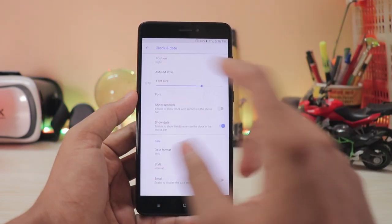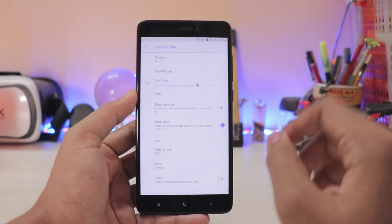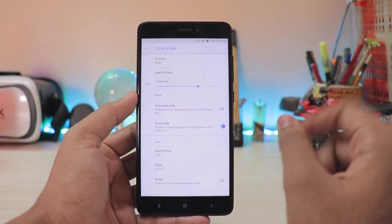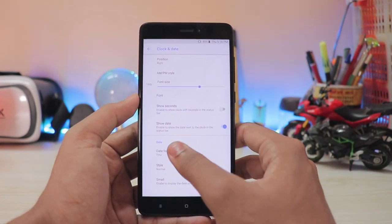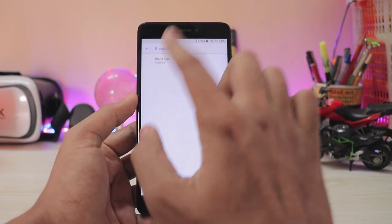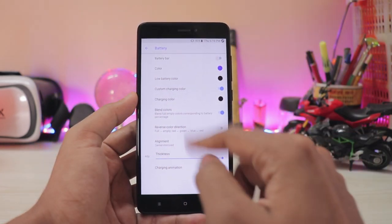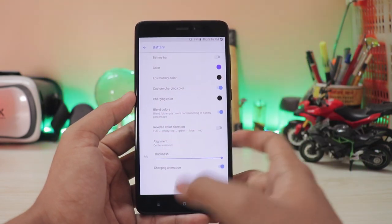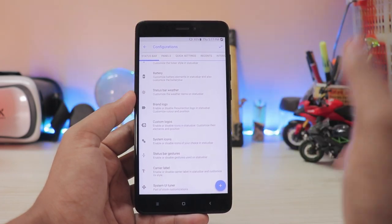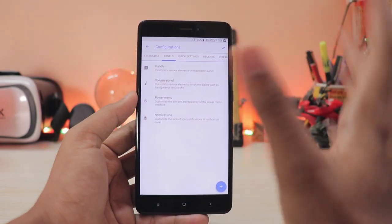Starting with the status bar, you get clock and date, network traffic where you can adjust everything including size and lifetime. The font Resurrection Remix uses is very different from stock Android — extremely sharp, which I really like. You have your date format, the Resurrection Remix brand logo, and battery indicator where you can enable a battery bar, change animation, and adjust thickness — this will look extremely beautiful on the Mi Mix 2. You also have custom logo, system icons where you can toggle LTE and VoLTE icons.